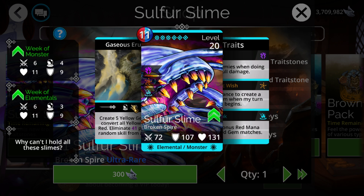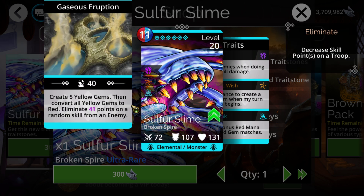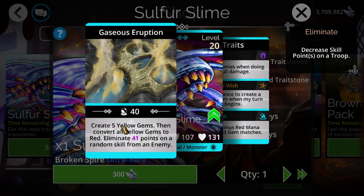There's basically three currently in the game. Oddly enough, one's not a slime — Deckhand, that converts everything to blue; Green Slime, that converts everything to purple and gives you a positive status effect; and this one, which is basically inverse, in that it converts yellow to red and then ends up eliminating skills from a random enemy.